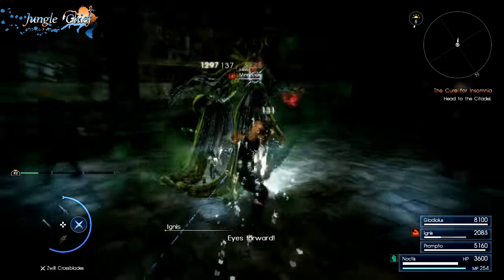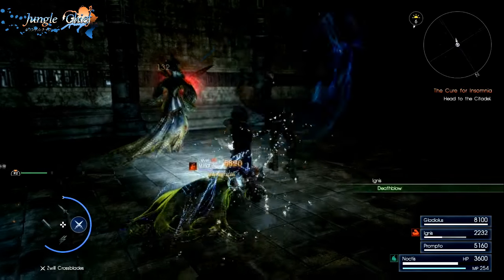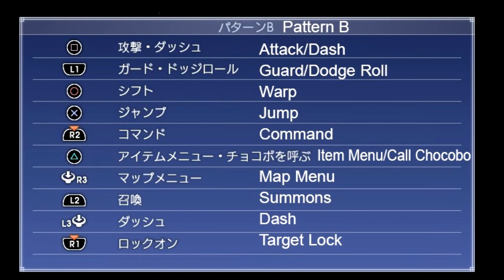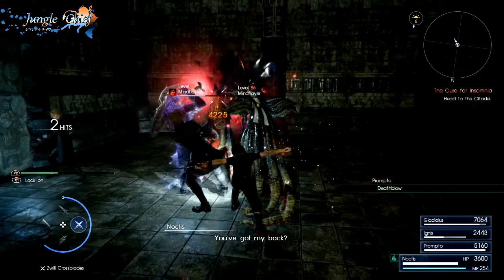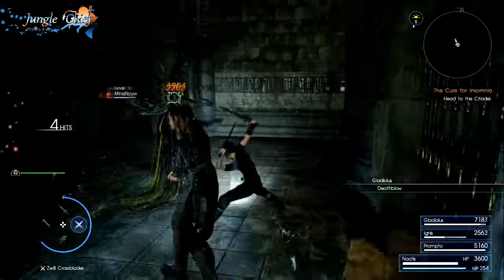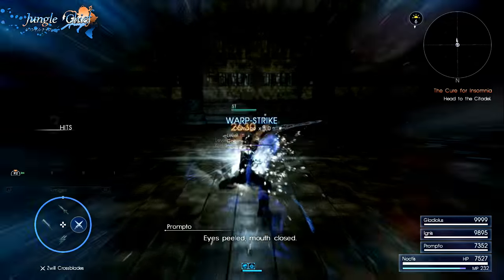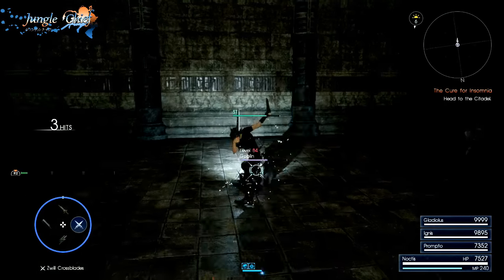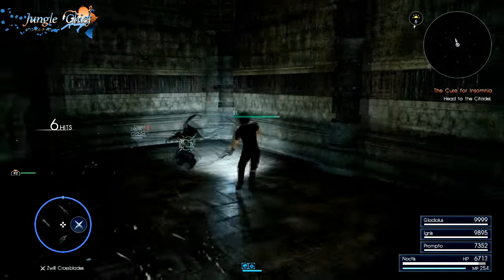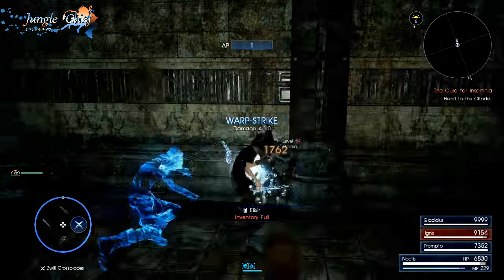Don't get mashing. With daggers equipped it can be tempting to just hold attack, but this will get you hit. Try tapping attack while holding guard. I use control scheme B so I can keep guard held while on the offense. Tap attack, watch what the enemies do. The only time you should be holding attack is when the enemy drops into a vulnerable state. If you use control scheme B and hold down guard while attacking, this will help you avoid most attacks as long as you don't overcommit, as holding down guard guarantees you get an evade on any non-committed frame.